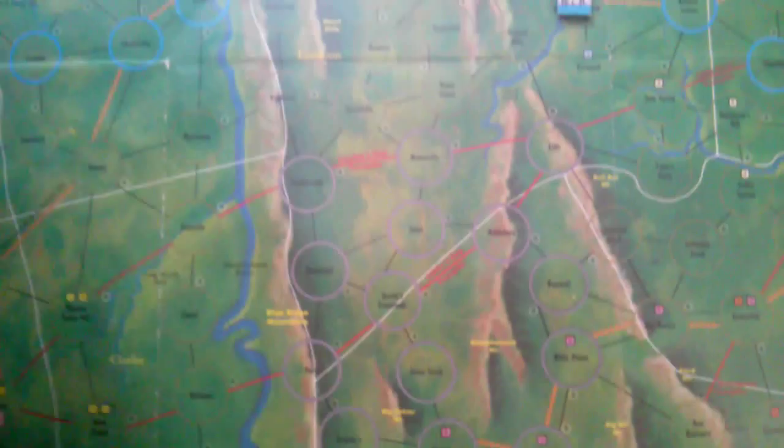Step two is to determine union awareness. The notoriety of Mosby is a one, so awareness here would be one as it falls on the union awareness track. Step three is to place Mosby and Mosby's Confederacy. Any of these gray circles are considered Mosby's Confederacy. I always like to start off in Goose Creek — it just sounds cool.